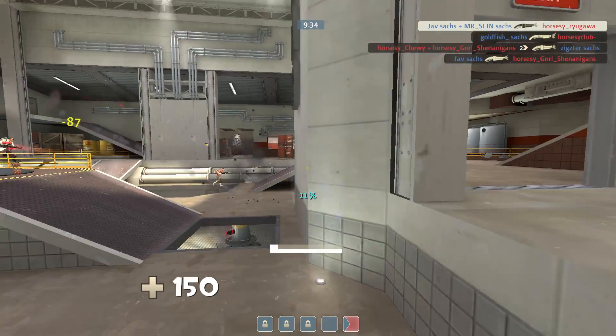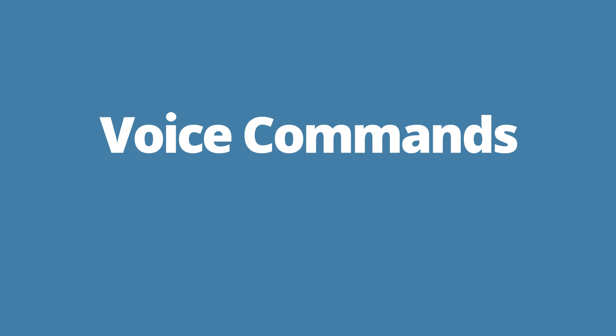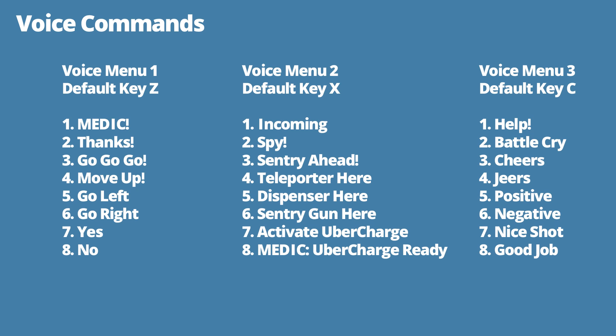Now that you understand a bit more about what masking is, let's talk about some of the various voice commands that you can use. Ultimately, any voice command will do the trick, but certain voice commands are better than others because they're quieter. If you open up your voice command menus, defaulting to Z, X, and C, you'll notice there are a ton of options. My favorite voice command is voice menu 3 command 6, 'negative.' The short 'no' is so quiet that your enemy will have a very hard time picking it up.